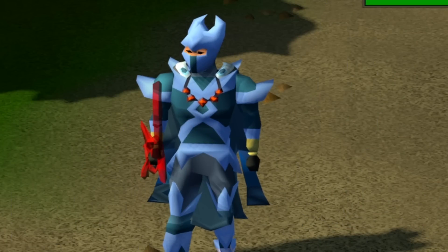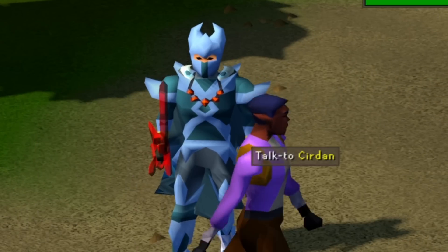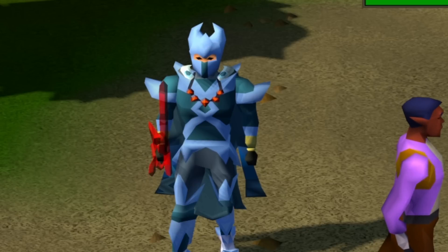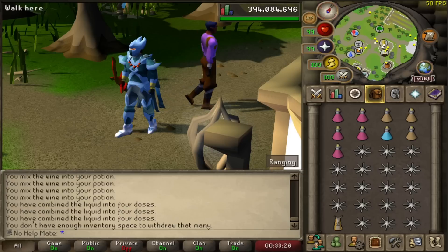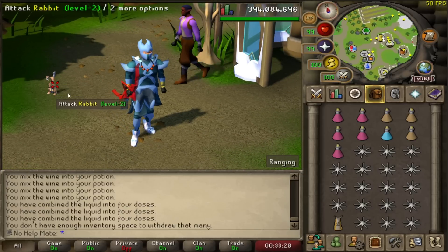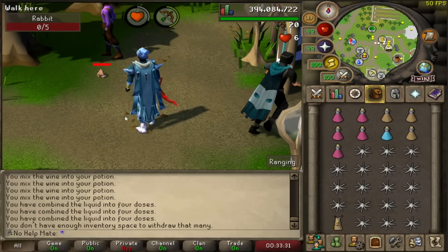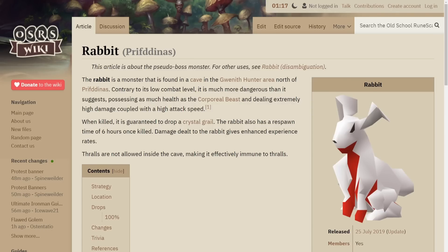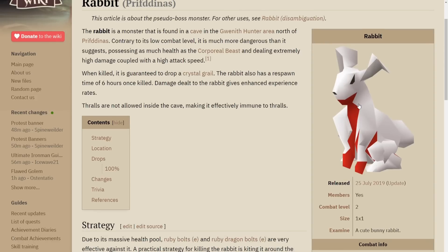Hey guys, what is up? It's NoHelp and welcome back to another video. Today's video is kind of going to be interesting — we're going to take on one of the weirdest bosses in all of Old School RuneScape. The rabbit. Not this little rabbit right here, that's a one-shotter. There's a crazy rabbit. I wasn't kidding — this thing is called the Rabbit and it's found in Prifddinas, north of the town. It's an evil-looking rabbit.